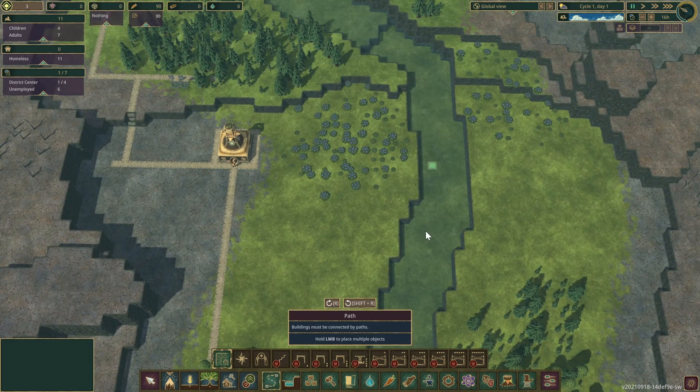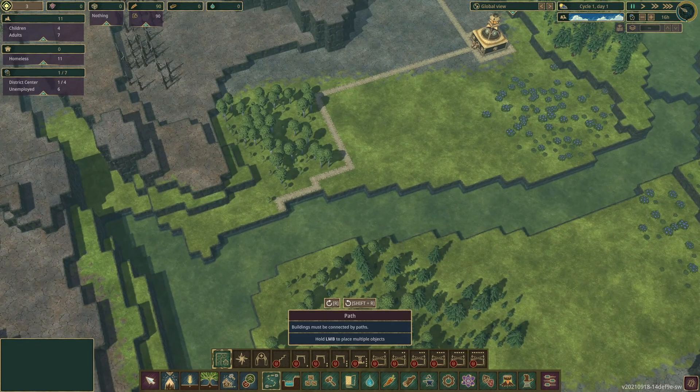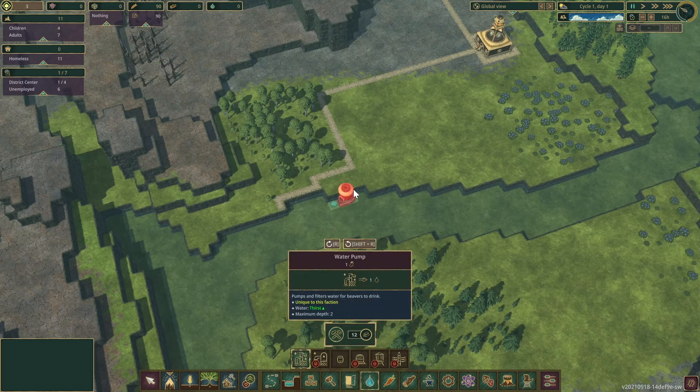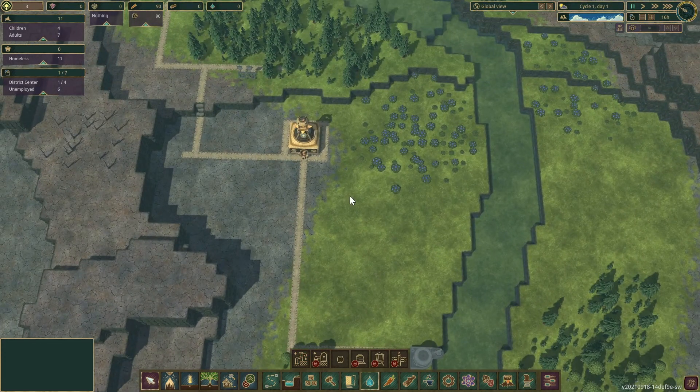That way we can store all this water. The water pump takes two spaces — right there. We can have two water pumps here. And the farm. I also want to have a crossing over here. Let's just go across, then we'll put a ladder there and a ladder there.